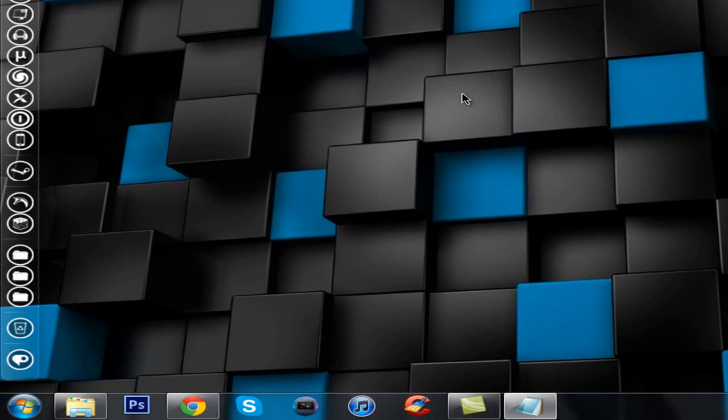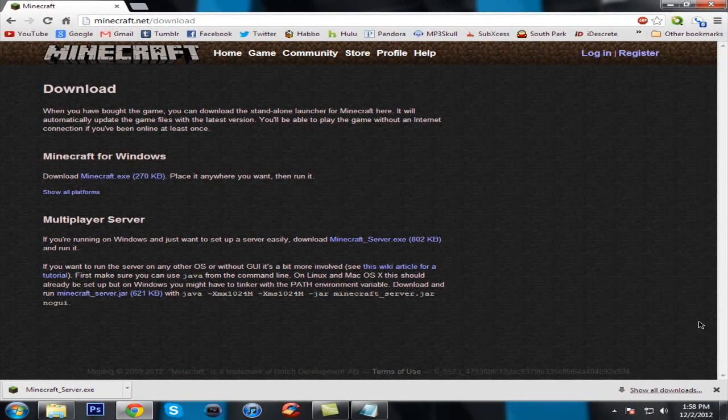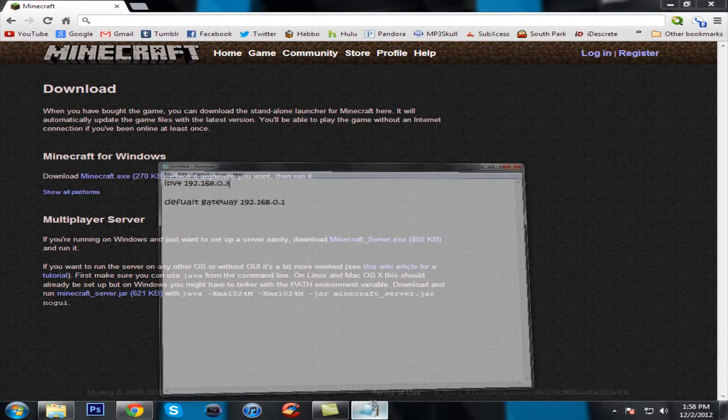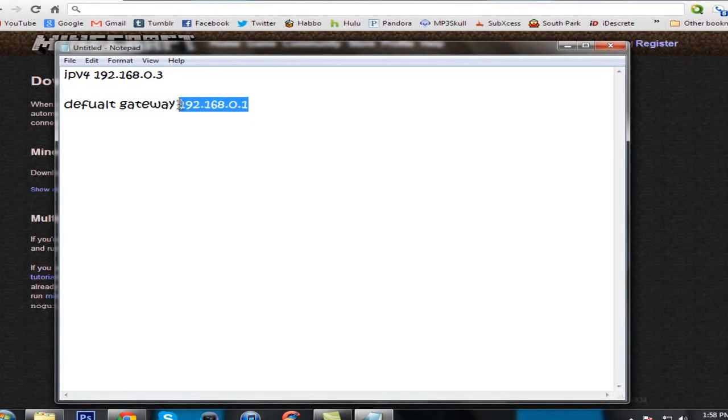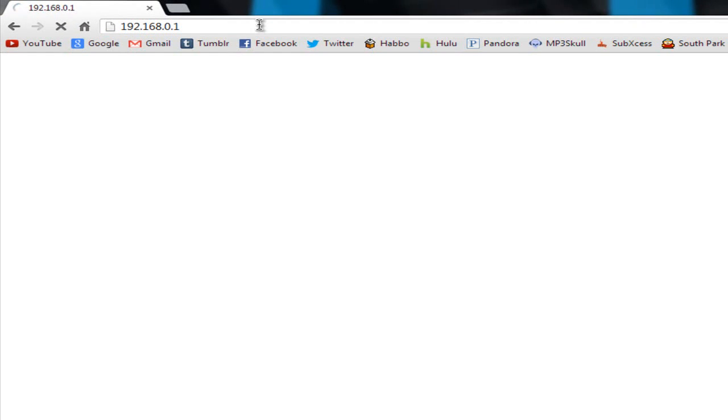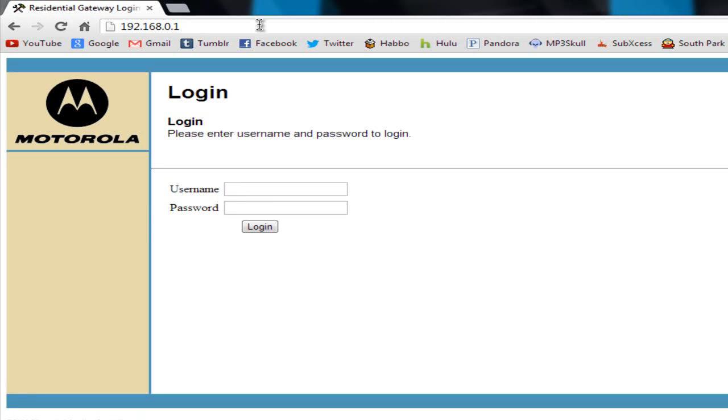Exit out of Notepad and open your browser again. Navigate to the Default Gateway address — just copy it from your Notepad and go to it. Let it load and you should see a router login page. The appearance will depend on your router; mine is a Motorola and it looks like this.